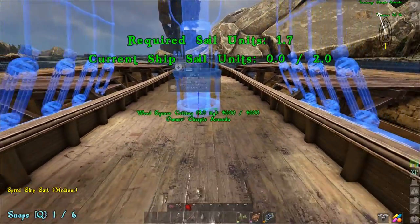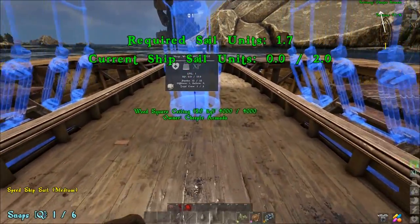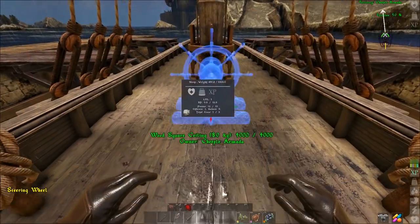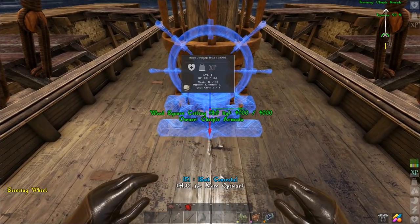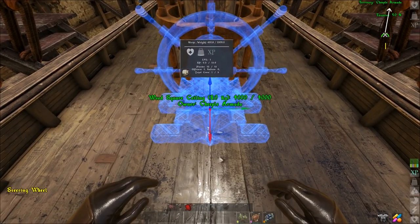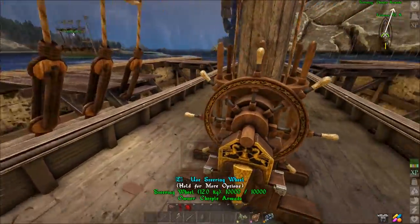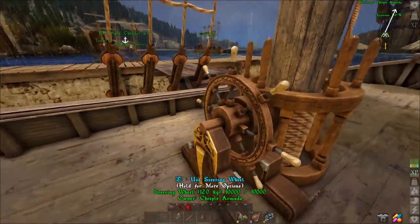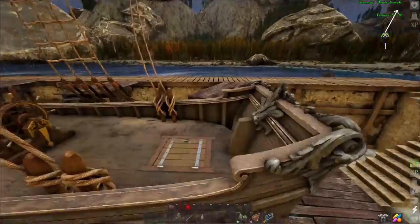You go to place your speed sail and it has a snap point, so you can place it wherever you want. Since we're doing one sail on this boat, I'm going to place it close to the middle. Then I'm going to take my ship's wheel and place that down, getting it nice and centered. I'd put the sail really close to the ship's wheel — especially if you're sailing by yourself — because you'll need to get on the wheel, go adjust the sail, get on the wheel, adjust the sail. You have to do that manually if you're all by yourself.